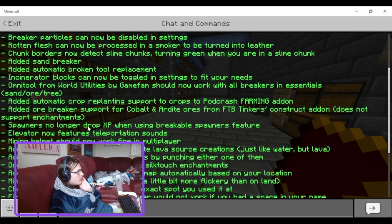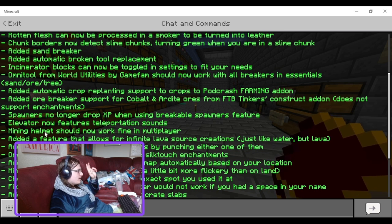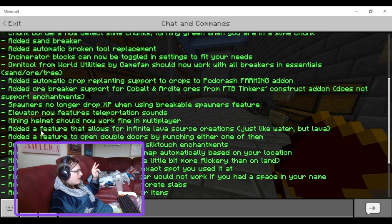Spawners no longer drop XP when using the breakable spawners feature - I noticed that when I did that and it gave me a bit of a shock because I thought I'd break the spawner. Elevator now features a teleporting sound. Mining helmets should now work fine with multiplayer. I don't really care about the mining helmet because I don't really like the feature.